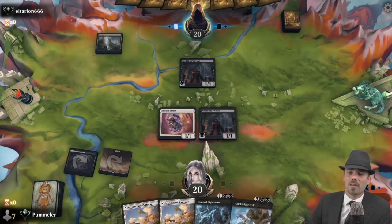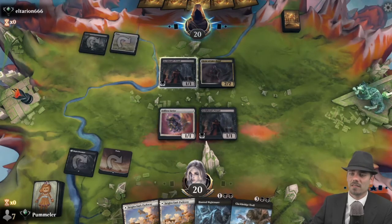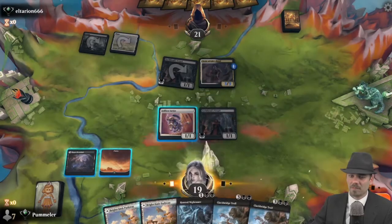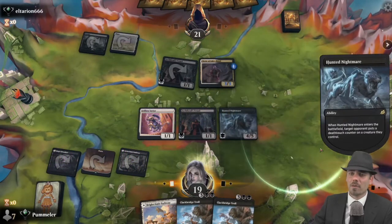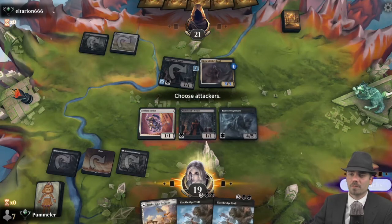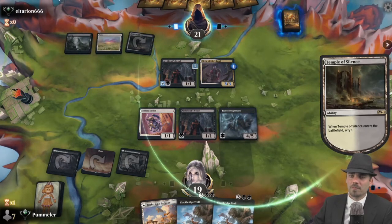Archfiend's Vessel for our opponent and Selfless Savior and Archfiend's Vessel on our side. Opponent's on Clerics — interesting. They're going to go tall here no question. How about a Hunted Nightmare? Opponent gets to place a deathtouch counter wherever they want — it goes on the Archfiend's Vessel. We pass. It resolves. Opponent scries — top is another Cleric of Life's Bond? No.